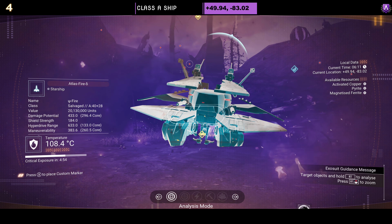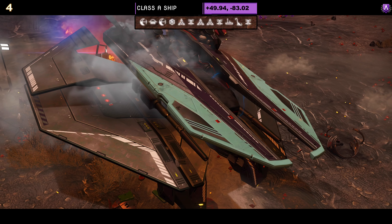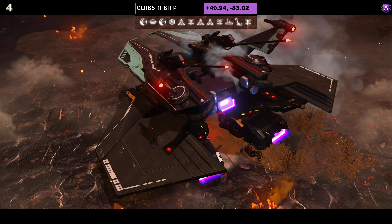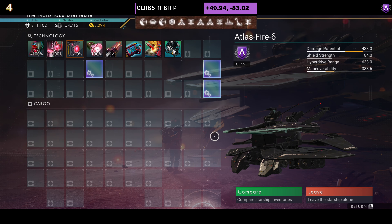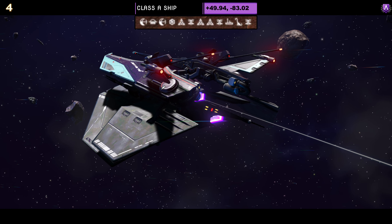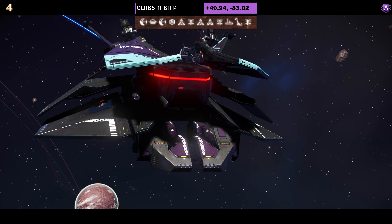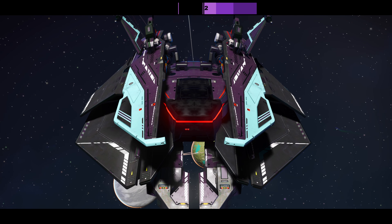Ship number four on today's list. This is another Class A ship. Colour scheme comes in black and very minimal mint green — it's literally just on the top and the mini wings. Supercharged slots: two on the right, one on the left. As an S class, we have two and two — not a bad little setup. In the air, not a lot changes as it is a very simple ship. The boards do kind of dip down at a slight angle, but otherwise it holds its shape.